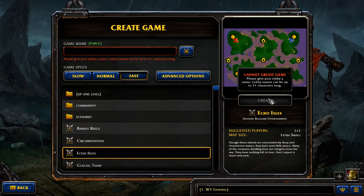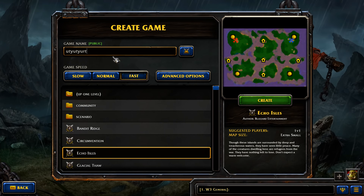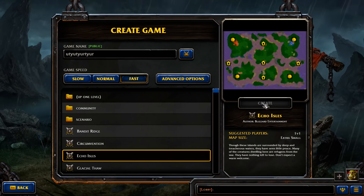Let's go back to custom games, create, and work out why this isn't working. The prompt says 'please give your lobby a name' — ah, okay, here we go.